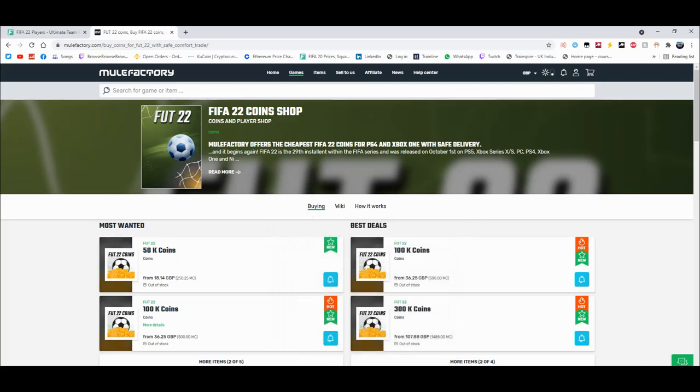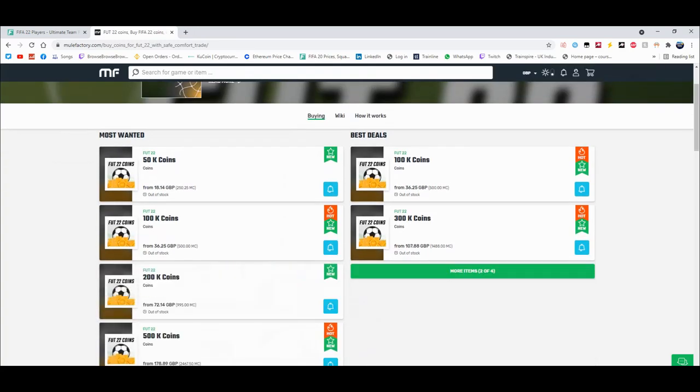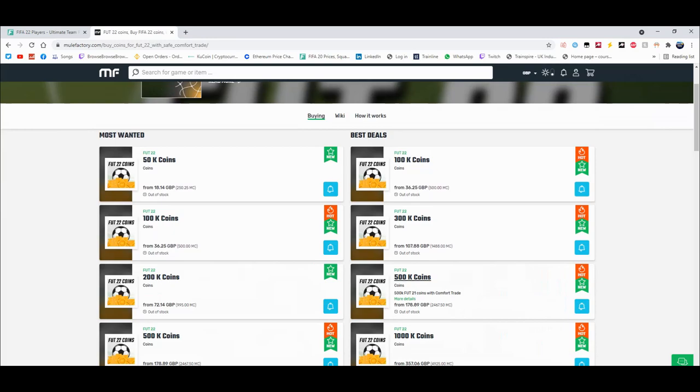For cheap and reliable coins check out MuleFactory.com and use the code Owen FIFA at checkout for a discount. You can see they have loads of different coins up — obviously the prices will change as the game comes out. It's cheap, fast, reliable, comfort trade, 100% legit, straight to your account for the cheapest price on the whole internet.